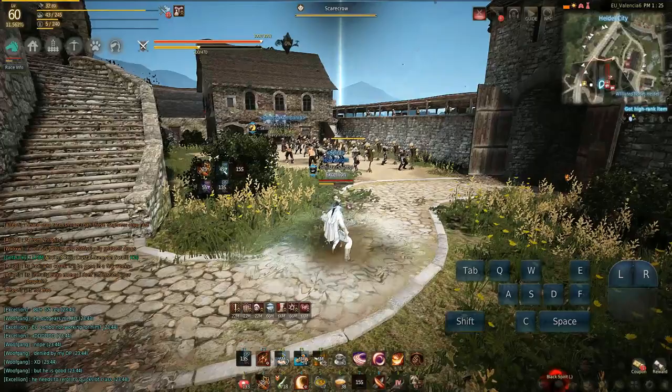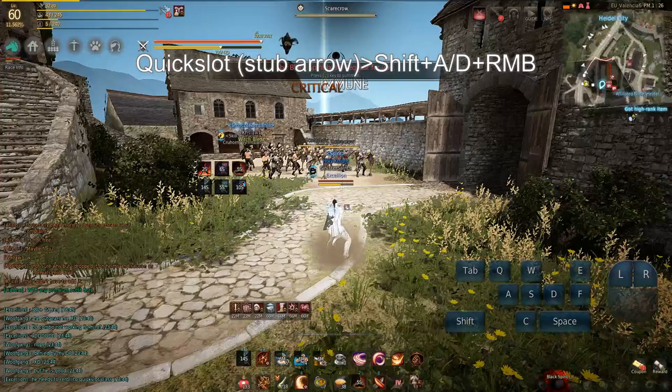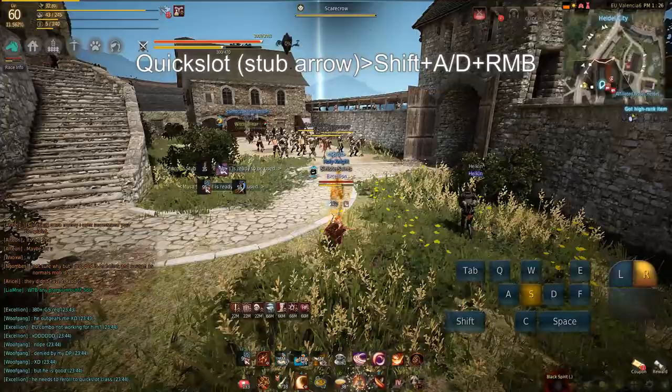The next trick I want to show you is how to perform a charged Stoop Arrow from the awakening weapon without C-swapping. First, you will need to quick slot Stoop Arrow 1. From there, all you have to do is use it through the quick slot, and immediately after, cast charged Stoop Arrow with a side step. The faster you do it, the more natural it feels.